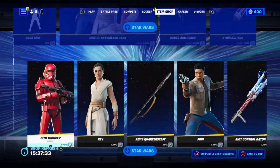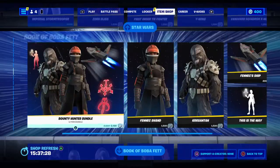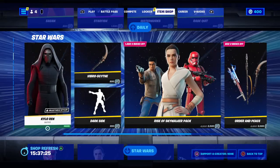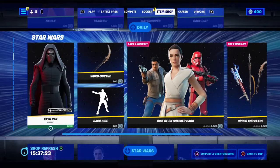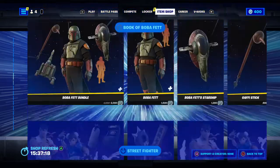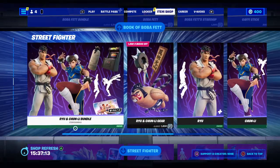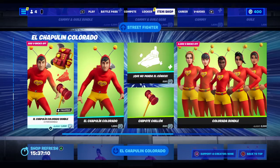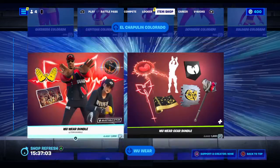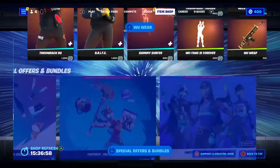The emotes Star Wars stuff is still here. I'm pretty sure if you bought everything, even with the bundles and not separately, it'd be like 10,000-something V-Bucks, which is a lot. We also have the Street Fighter stuff, more Street Fighter, El Chapparal Colorado stuff is still here, and Special Offers and Bundles are still here.